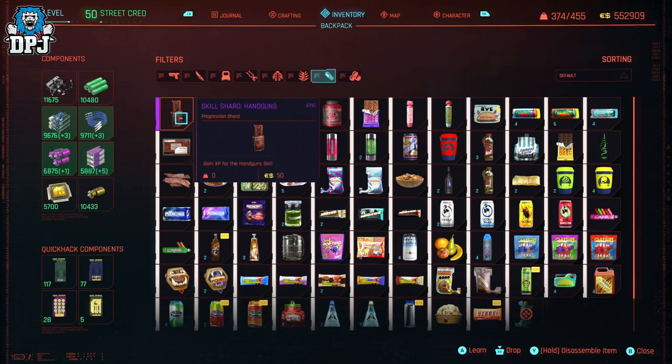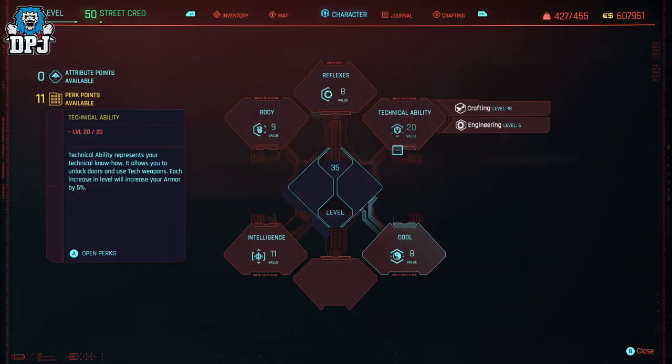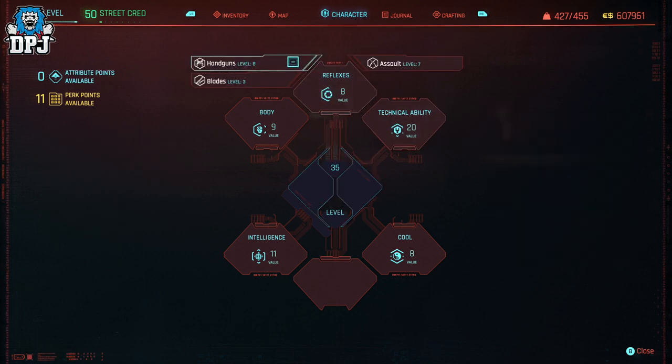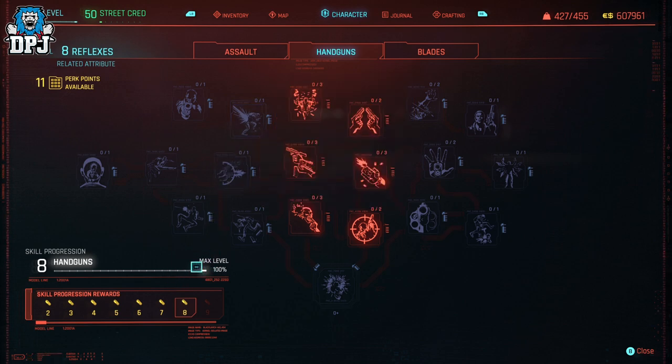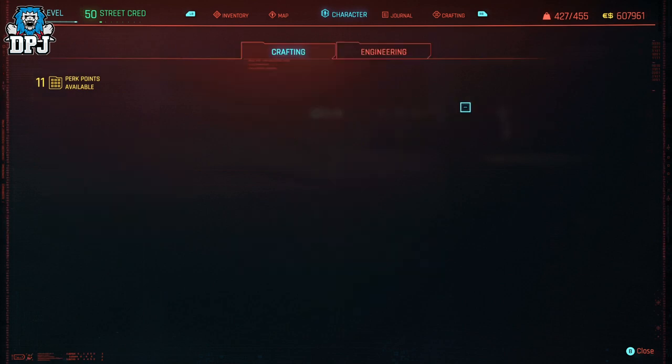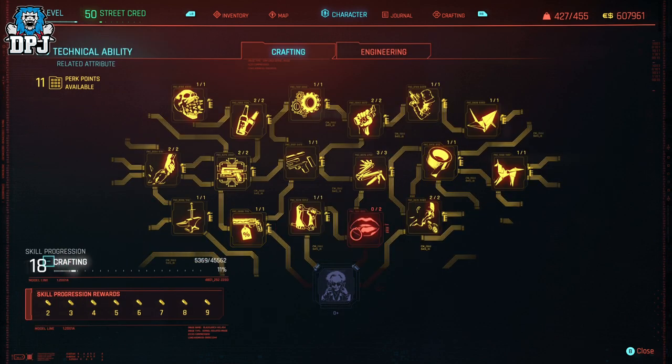Next up: unlimited handguns XP. This is done by getting a shard into your backpack so you can dupe it, earning millions of XP in seconds. One important thing to mention — a lot of people are confused about attributes and skills and their levels. The skills within your attributes max out depending on the attribute level. So if your Reflexes is at level 5, your Handguns can only go up to level 5. You can max attributes out at level 20, meaning the skills within those attributes can also max out at level 20.